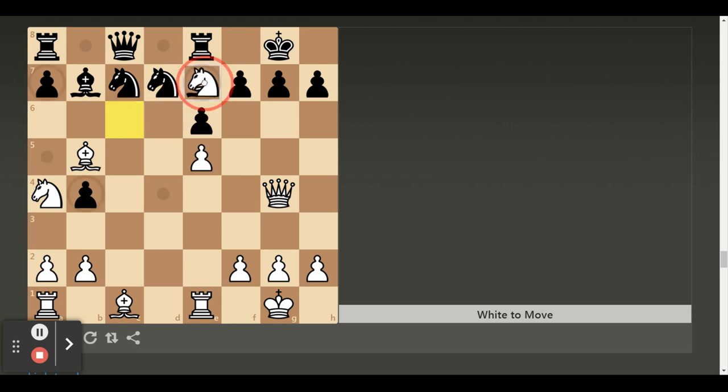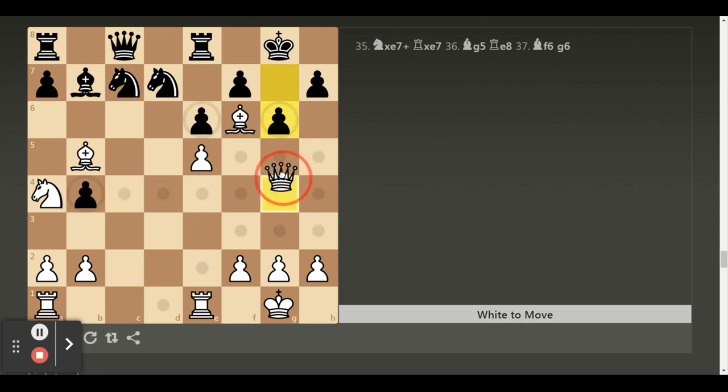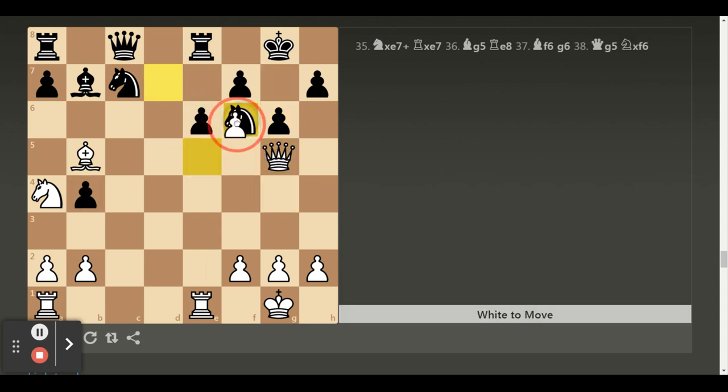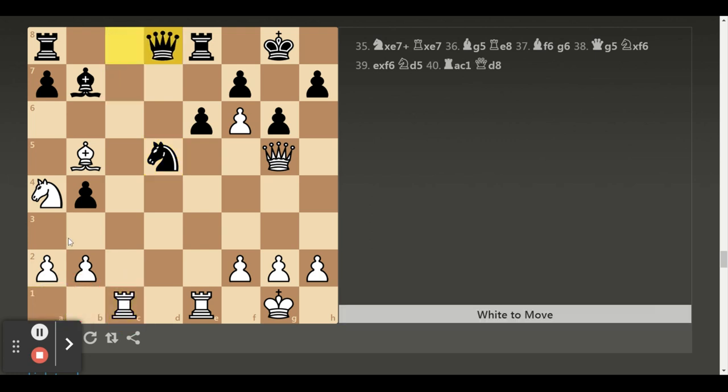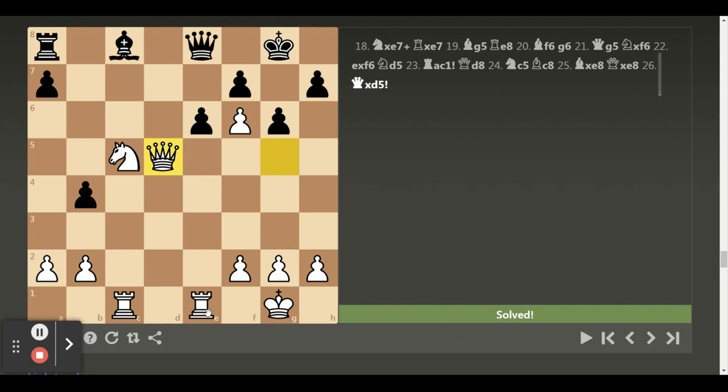Knight takes e7, bishop g5, and we want to checkmate. That is the same — to go h6, h7. Now we can take this rook but there is no rush. Rook c1, knight c5, bishop c8. Bishop takes this rook, and queen d5. Puzzle is solved. Black cannot take with this pawn because checkmate with rook on e8.